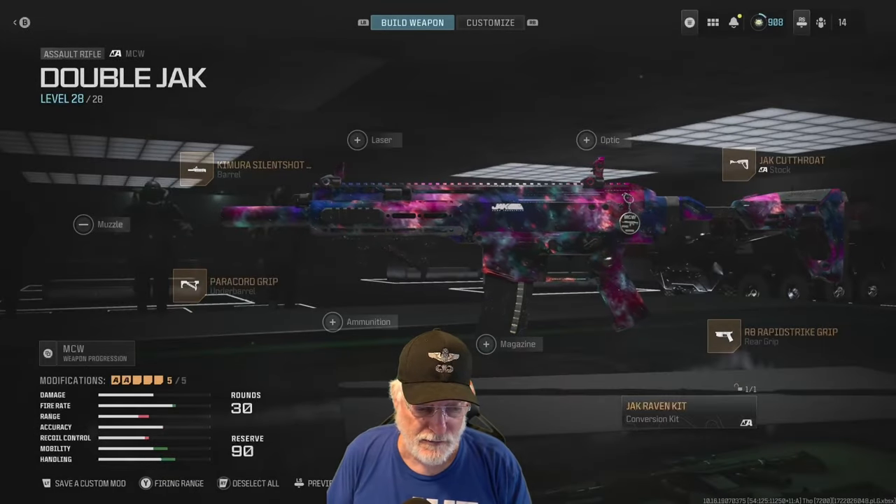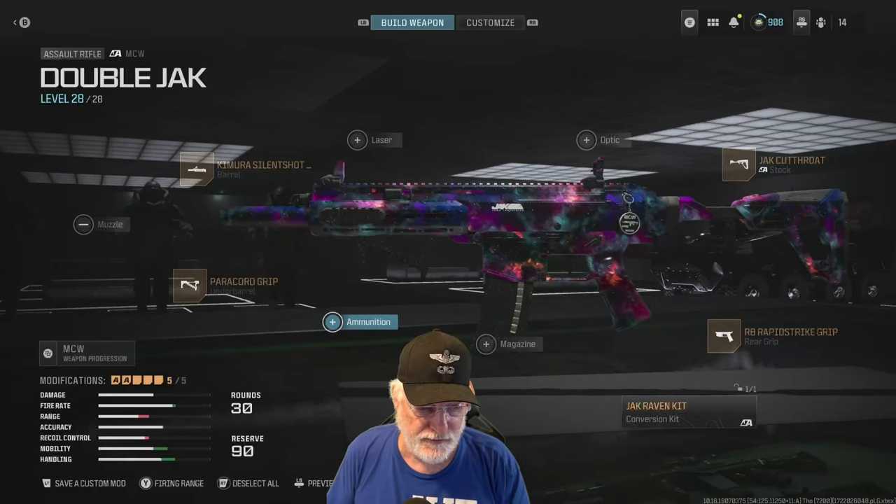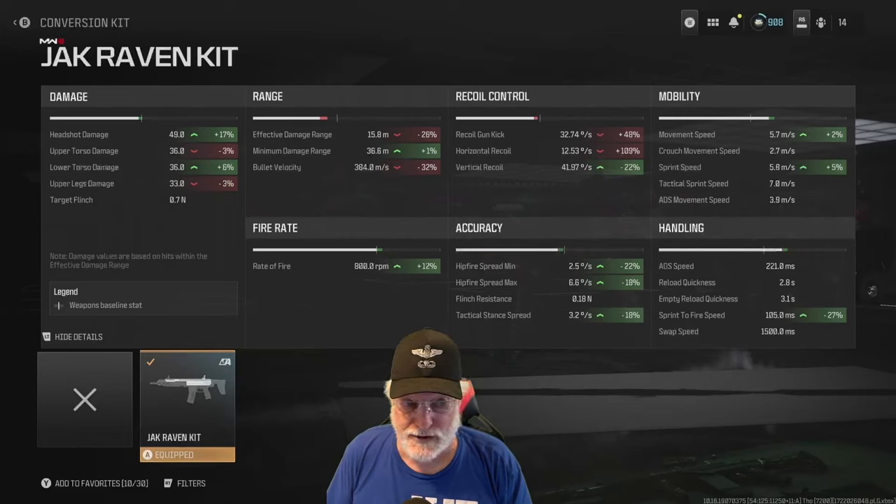I call this my double jack build because I'm using the Jack Raven and the Jack Cutthroat. First let's look at the Jack Raven kit. You can see the green, you can see the red. Recoil is significantly impacted, range is significantly impacted, but headshot damage goes up as does lower torso damage.